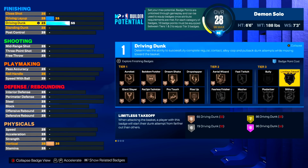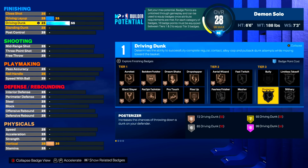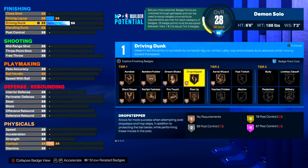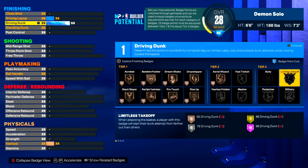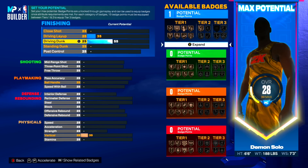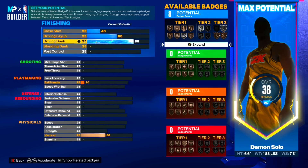Something I want to tell you guys: next gen has this tier badge system. If you want any of the tier 3 badges - which are the best badges in the game like bully, posterizer, slithery, limitless takeoff - you have to spend 10 badge points in tier 1 and tier 2 in order to get anything in tier 3. Tier 3 badges cost 5 badge points even for bronze, so that's 10 plus 5 - you need 15 badges minimum to get any of these badges on bronze.